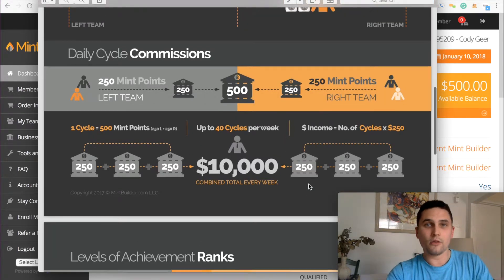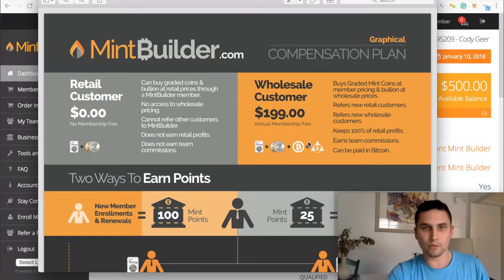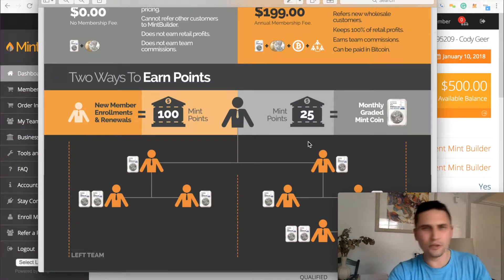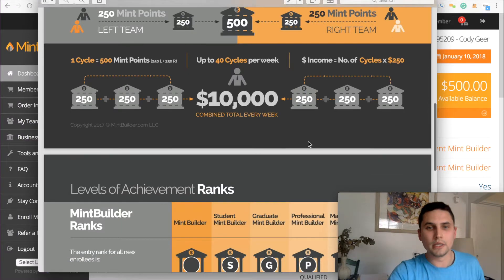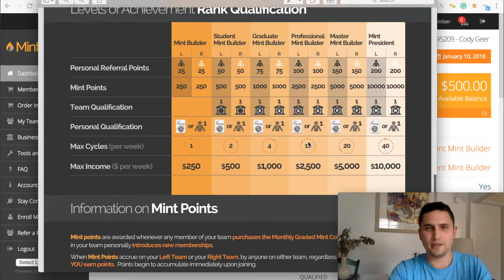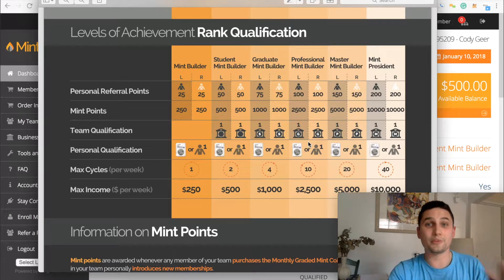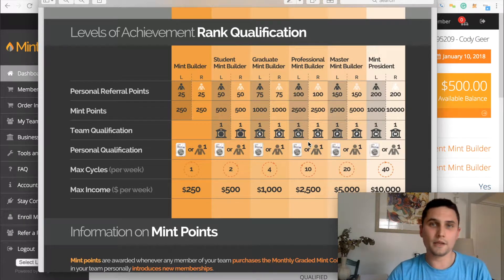So first of all, this comp plan PDF goes over how the whole Mint Builder system works. Now, it looks kind of confusing at first glance, and it is. There's points and this and that, and there's a bunch of fine print and all this crazy stuff. So don't worry, that's why I'm making this video and I will clear everything up. By the time you finish this video, you'll understand, and of course if you have any questions, just reach out or let me know in the comments below.